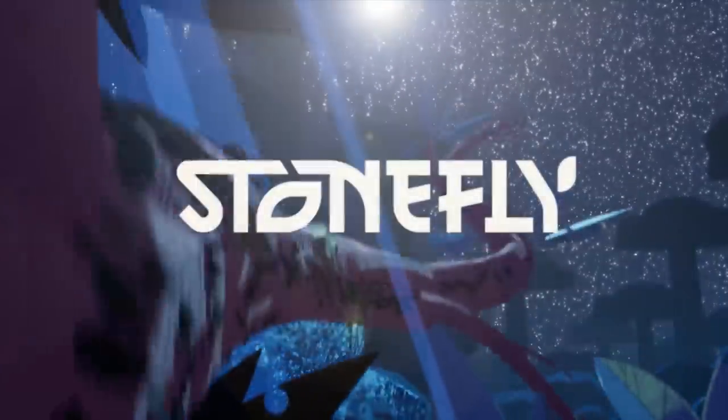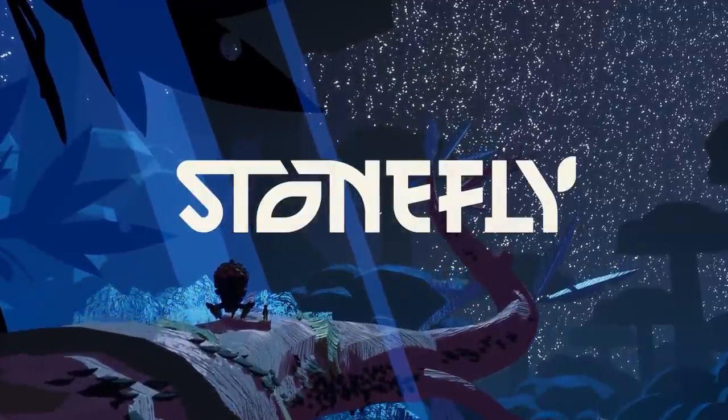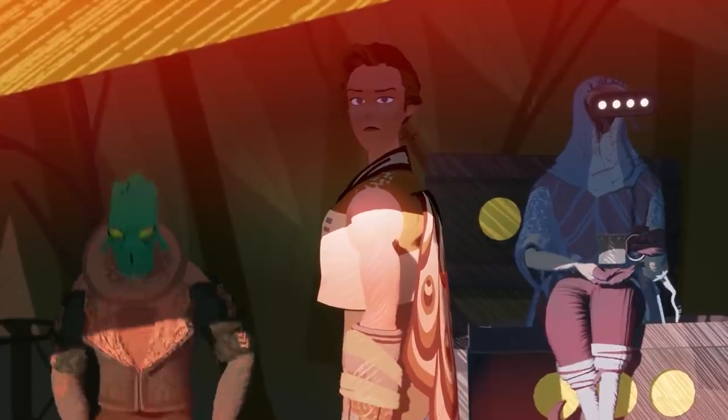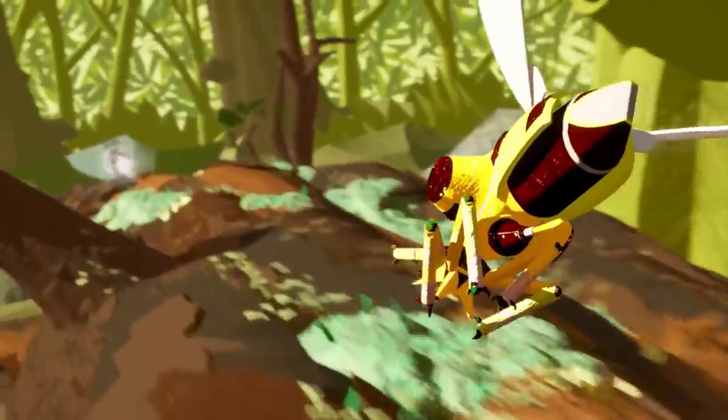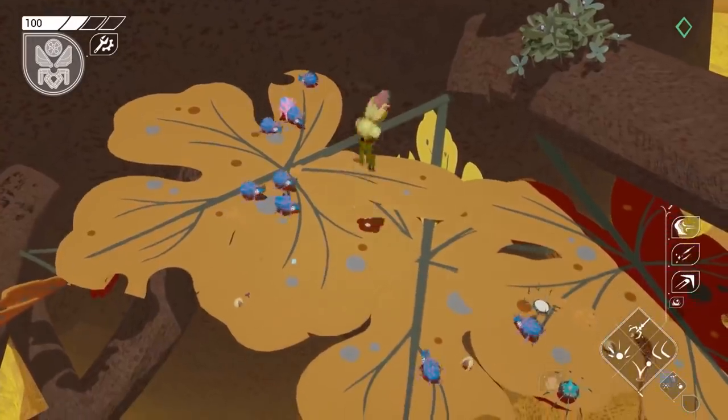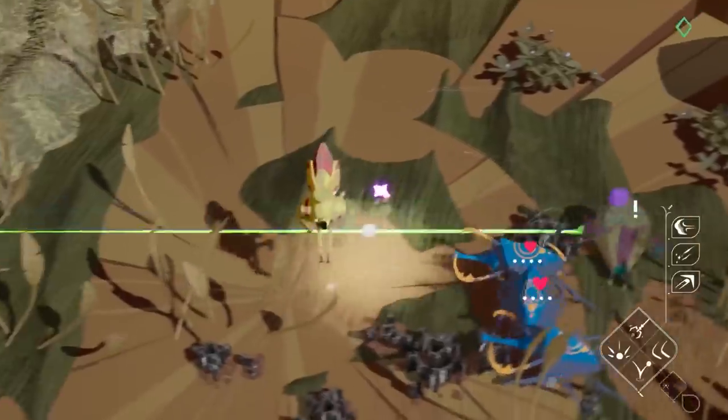Just released into the wild, Stonefly isn't your typical mech game — it's a chill and tranquil action adventure. We caught up with Epic MegaGrants recipient Flight School Studio, known for their pinball-inspired hack and slash Creature in the Well, to learn all about how an interest in both nature and bugs served as the basis for this thoughtfully crafted, non-traditional game.